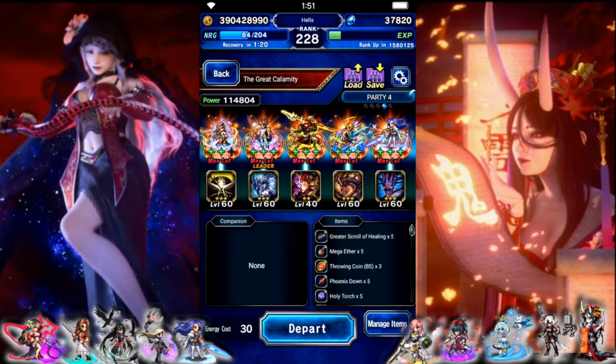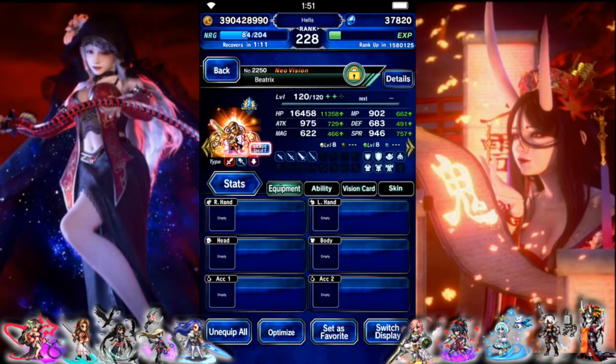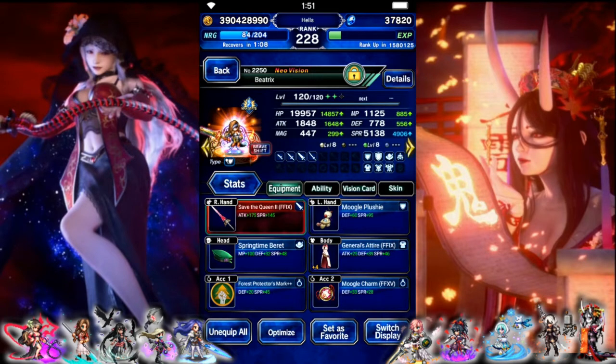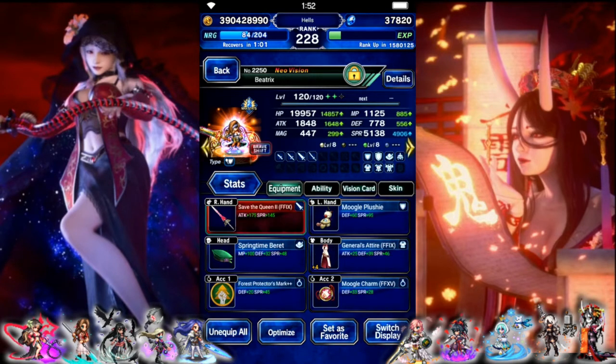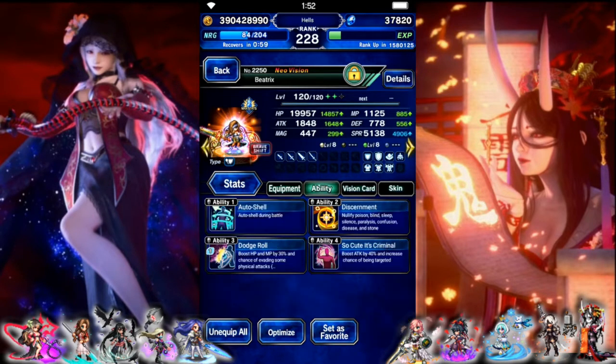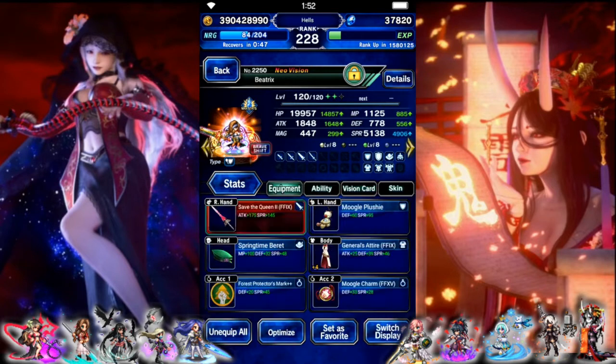First up we're going to hit the Sin fight. He's weak to wind, also Fury Race. So we have Beatrix up first as our magic cover. She's starting in shift form, we're just using her shift. She has 100% draw attacks — so that's the plushie, the charm, and so cute it's criminal. We just gave her a bunch of spirit, didn't really worry about elemental resist. Did give her discernment though — we do need status immunity. She's got auto shell for a little bit of auto buffing. The card is something that was just free pulls when you pull a Neo Vision.